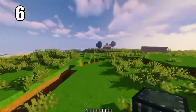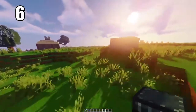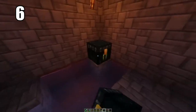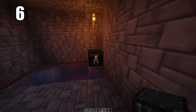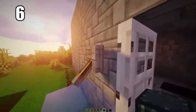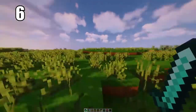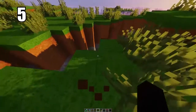Tip number 6 is keeping your ender eyes or anything extremely valuable in an ender chest. You can hide one somewhere in the world where there's basically no chance of it being destroyed, and put the other in your safe house. Between these two chests there's a connection, so you can pull any items from either side. This is the best way to keep ender eyes safe — if one chest gets destroyed, you don't lose all of that progress.